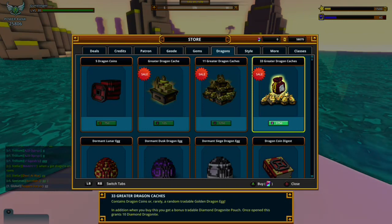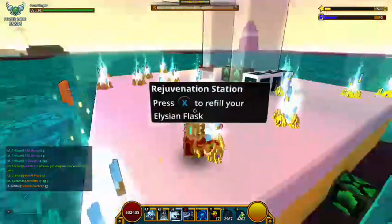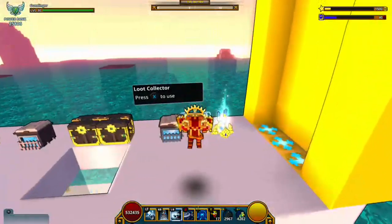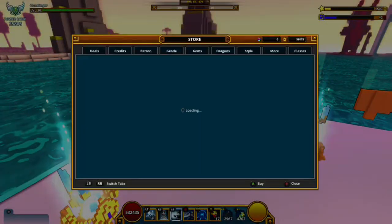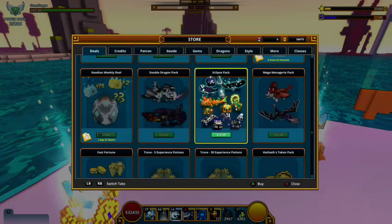Go ham if you have a lot of dragon coins. You will get thousands of bound brilliance from this, so capitalize and go ham before Luxium goes — it will only be here for about two days.